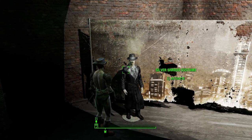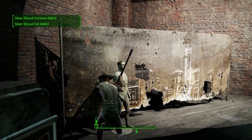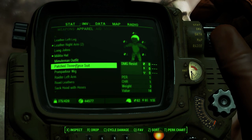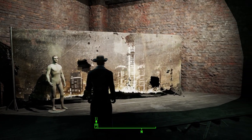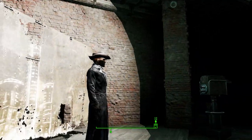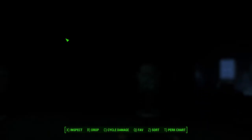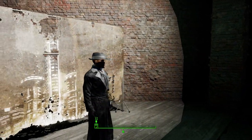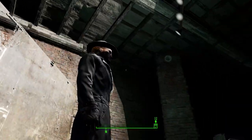Now let's go get the Silver Shroud outfit, which is right here on the same floor on this mannequin. Take it. Go down here to check out the Silver Shroud costume. There you have it — that's the outfit. Oh, hold up, I forgot to equip the hat. There we go, much better — gotta equip the Silver Shroud fedora. I love this outfit, it's probably one of my favorites so far.